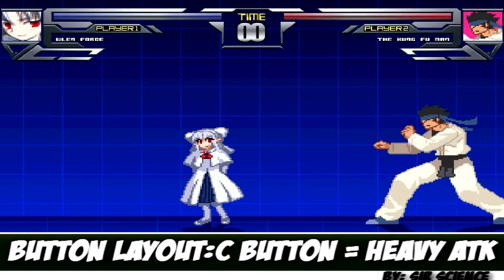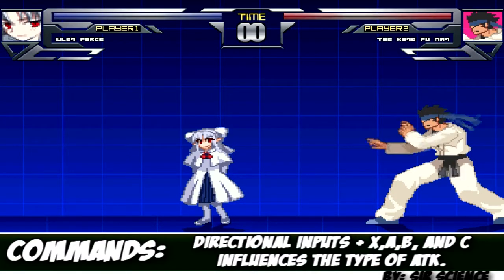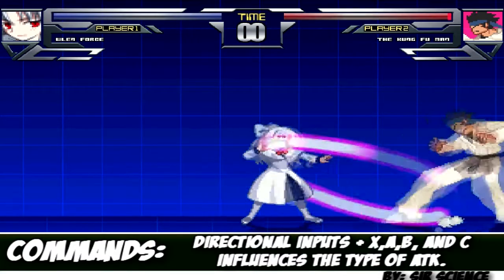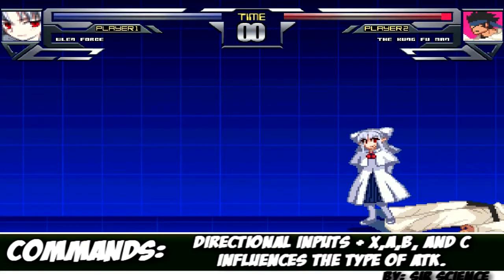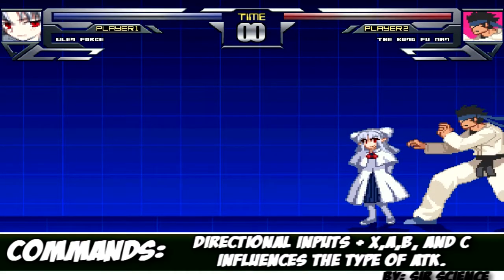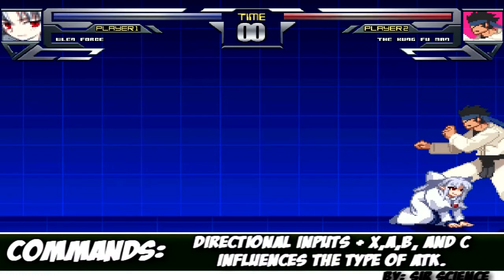With some of these attacks you can also use directional buttons with your B attack to either send your attack a farther distance, or you can use back and the B button and that will send your opponent flying into the air.